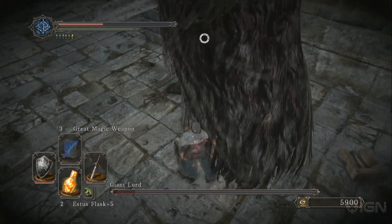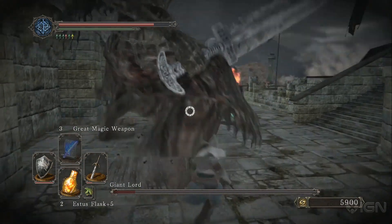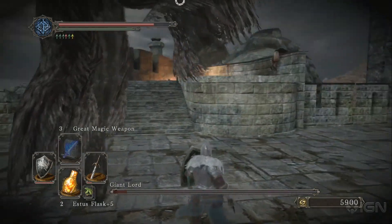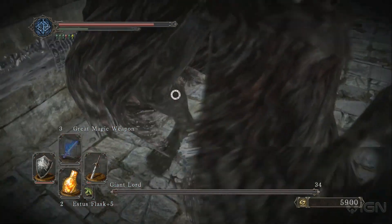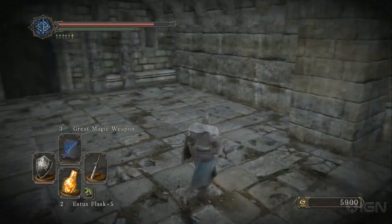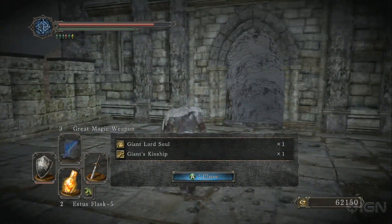Just keep in mind that you want to be extra evasive — it's better to dodge unnecessarily than to not dodge and risk getting hit. He is weak to fire and normal soul magic, and possibly weak to poison, though I was unable to test that. But any kind of magic is going to give you a little extra boost and help you out. I hope this helps. Thank you for watching, and we'll see you next time.